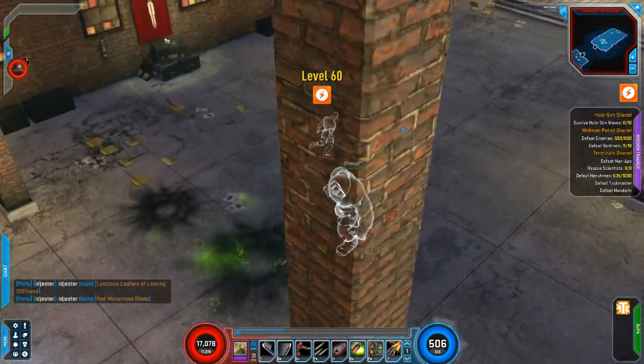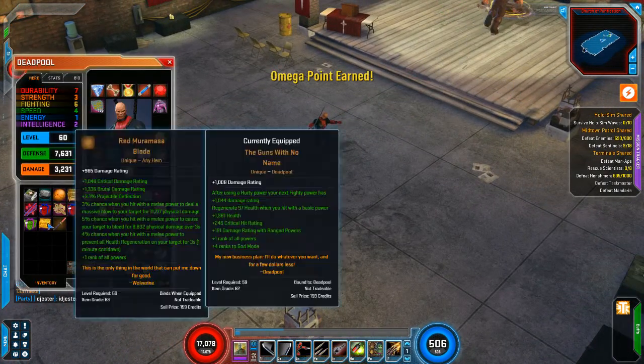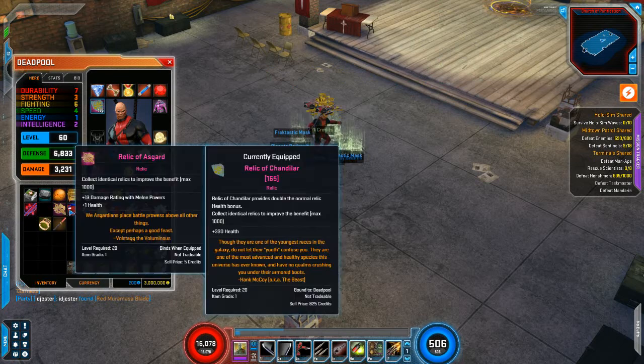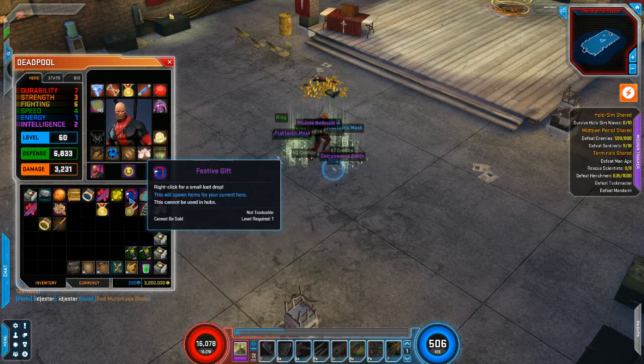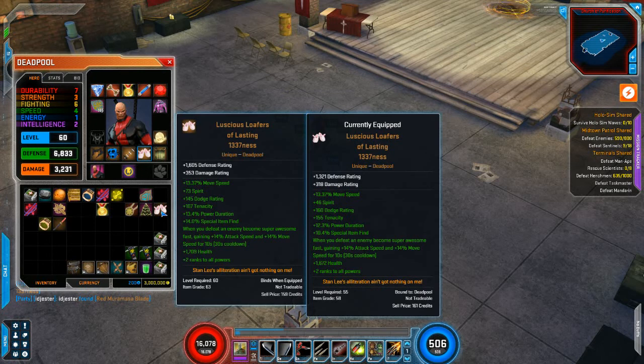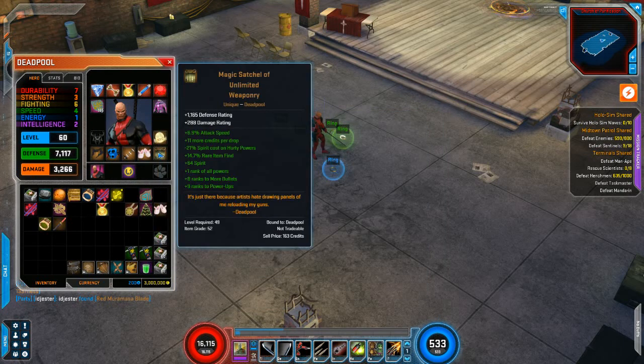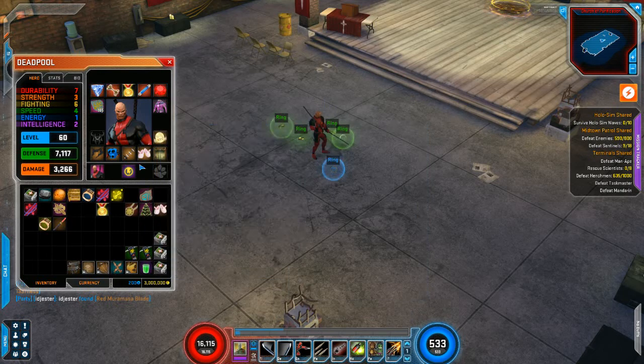All right, let's see if we got anything — and look at that ladies and gentlemen, that's it! We've done it, we've made it up to level 60! Let's drop off all our Christmas presents and see if there's anything good. We did get a brand new set of fluffy ear slippers — looks like they are better actually, so we'll put them in. Plus it's level 60 so we won't have to spend money upgrading.